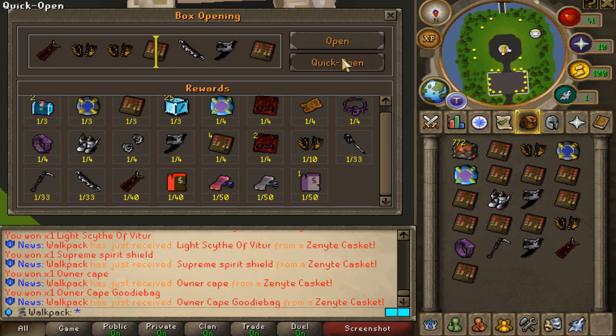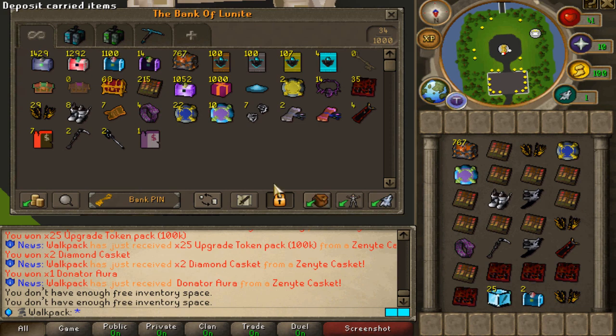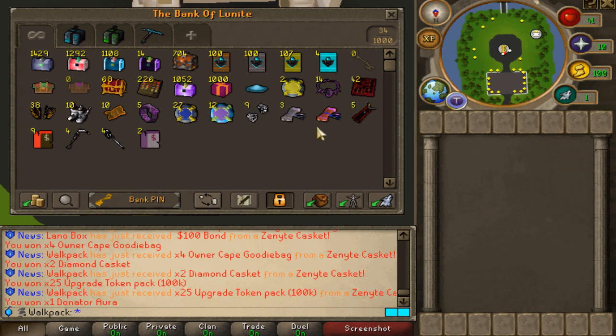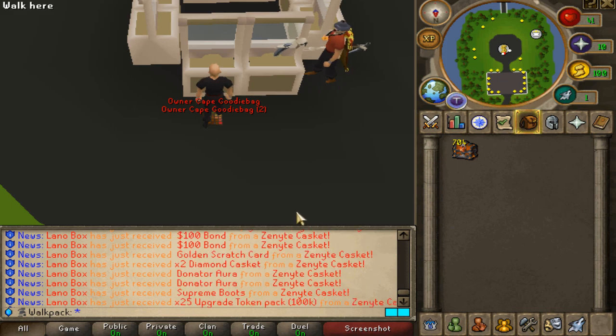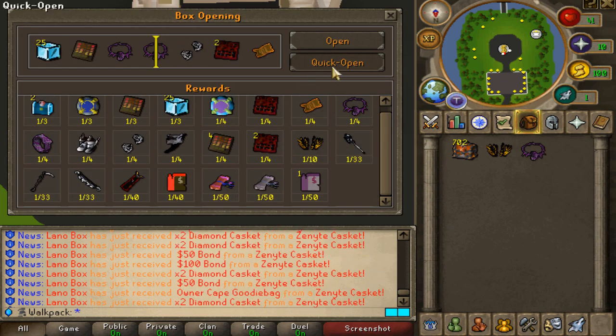Boost, boost, boost — please. Owner cape again. Fucking hell. I'll see you probably at 500. This is a joke. I've got five owner capes and nine Rage Attachments. I did get lucky on owner attachments though, so I'm really happy about that. But Lano's pulling so much crazy stuff as well, so it's actually freaking dangerous.